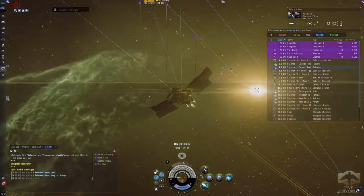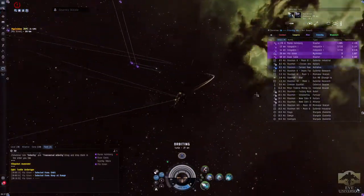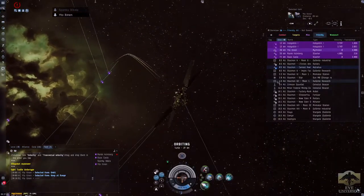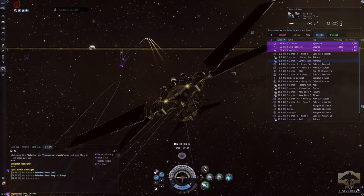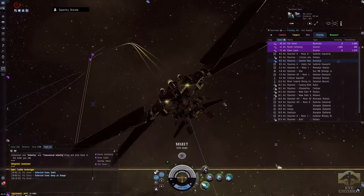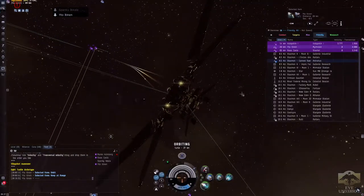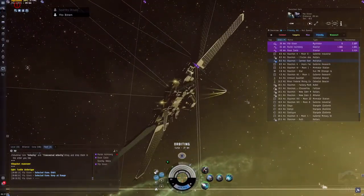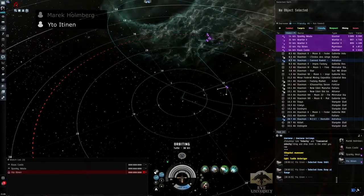The easiest way to avoid drone damage is by simply outrunning them. I am now going to use some Hobgoblin Is to attack a fast small tackle ship. As you can see, my drones are going after Spanky, who is flying pretty fast at around 4 km per second, and those drones cannot catch up with him. While they are unable to catch up with him, they are unable to apply damage to him, meaning he is avoiding damage from those drones. Not all drones are this slow, and not all drone damage can be mitigated by simply outrunning them.